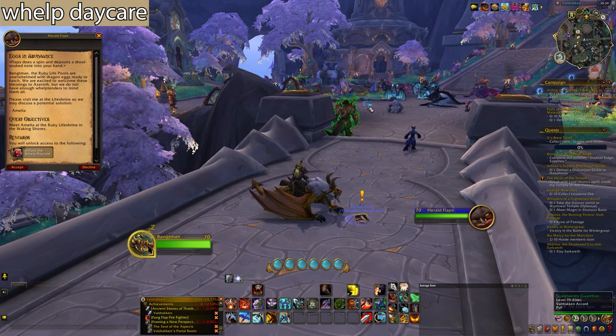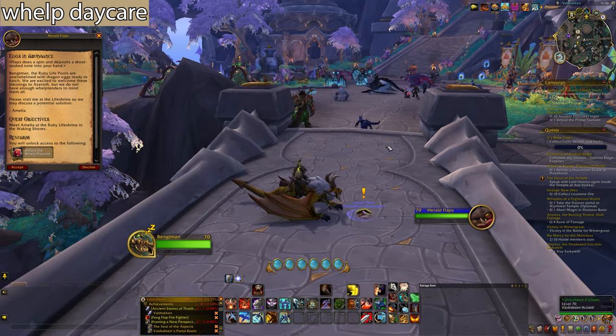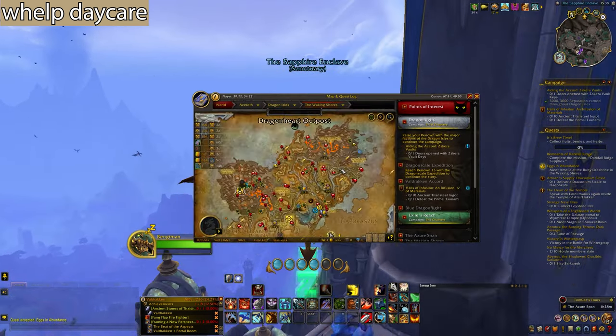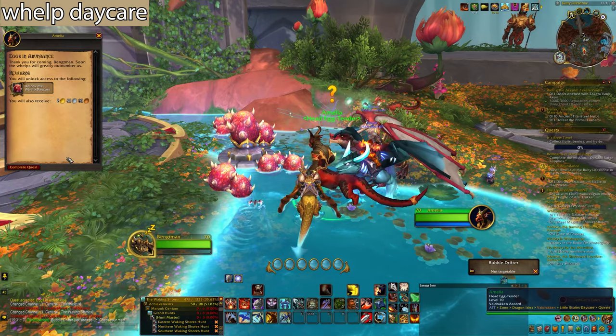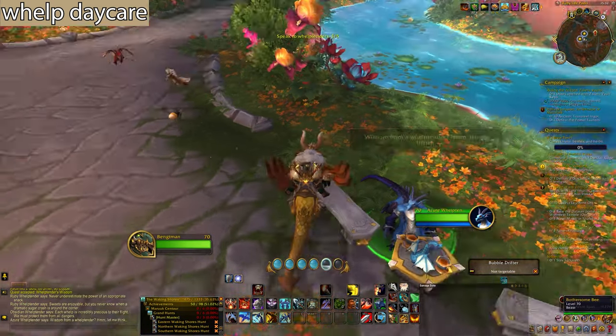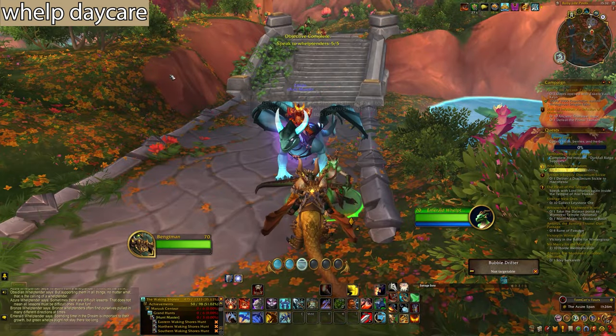The next thing is the Whelp Daycare. When you enter the Dragon Isles, this guy will follow you and give you a quest. Take it, then go to the Waking Shore where the quest is located. Hand in the quest to this NPC, talk to them, and hand it in.